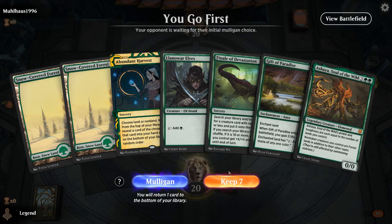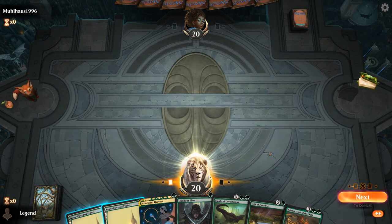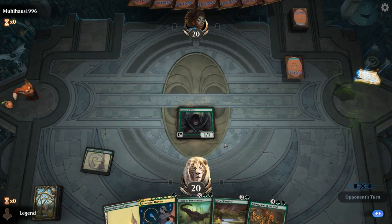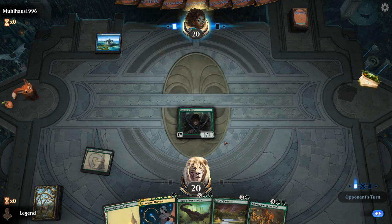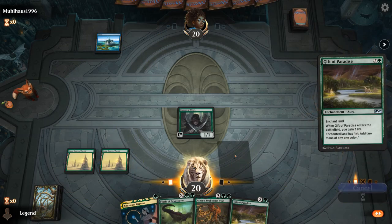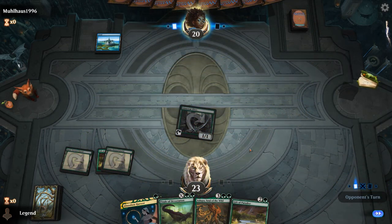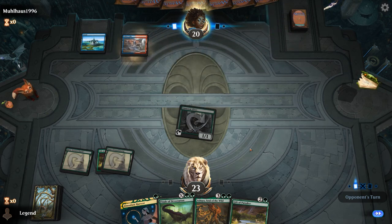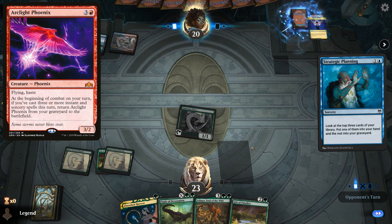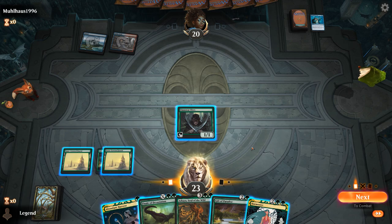We're on the play with a nice opening hand — Elves into Gift of Paradise, into hopefully turn three Ashaya. Finale can help find Hope Tender, or if we draw Hope Tender it can find our Craterhoof once we make infinite mana. Facing a turn one Island — blue-red, Strategic Planning, so probably an Arclight Phoenix deck. Sadly can't play Ashaya yet. We can harvest for land and play Harmonize.